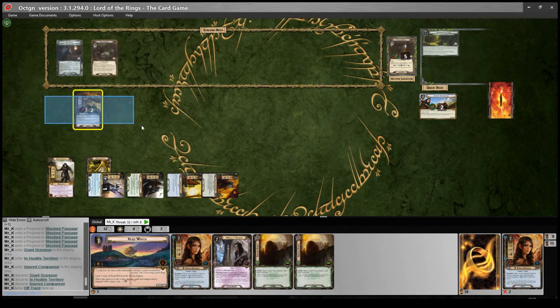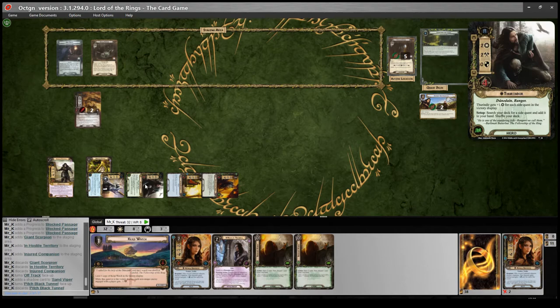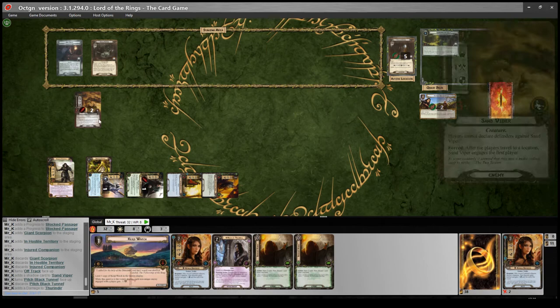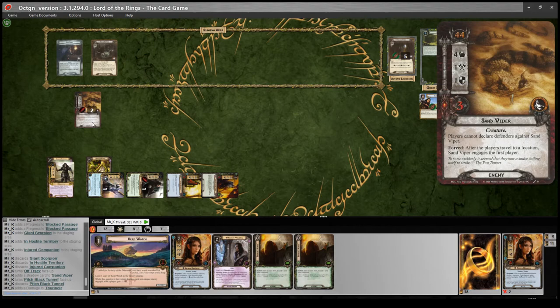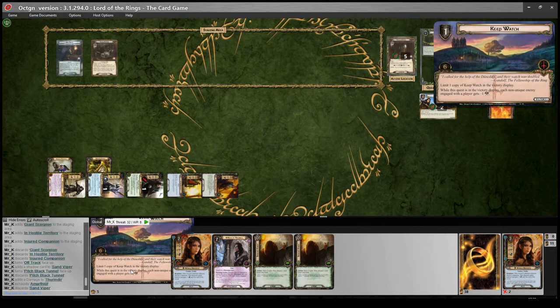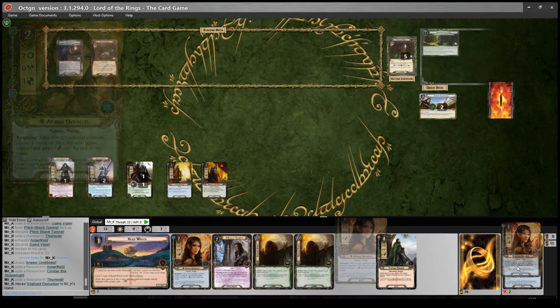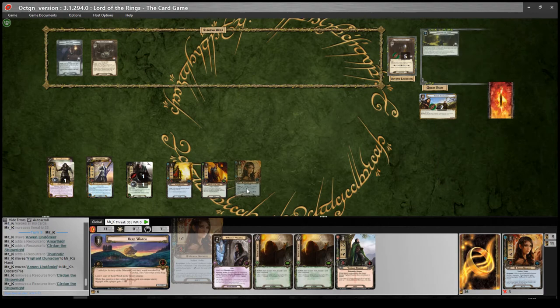I'm not too bothered about flipping right now because I want to quest on Gather Information. Combat phase — give a shadow card to the Viper, it's undefended, shadow does nothing, so it does one wound. I'll put that on Thurindir. I kind of want other enemies to engage me rather than this one, since it's just chipping away at me. But I won't have a tactics icon anymore, so I think we'll just kill it — it's annoying. Then refresh and draw two. Another copy of Arwen and the Vigilant Dunadan. We'll get rid of the extra Arwen since I've got her in hand, and I'm going to play her now.